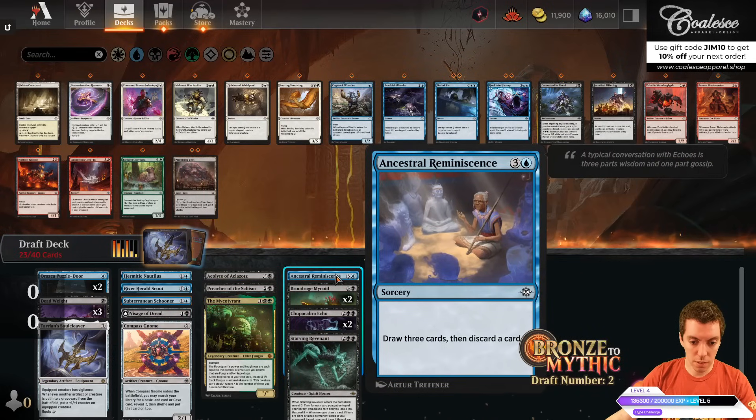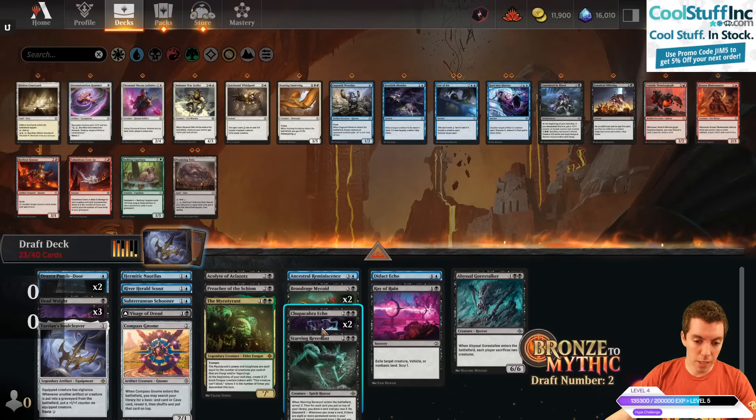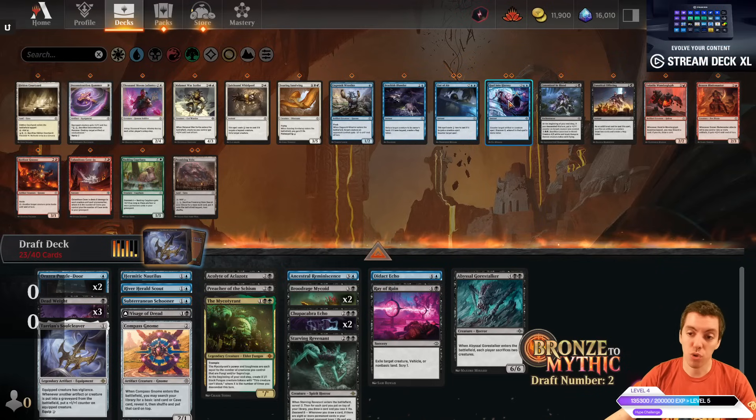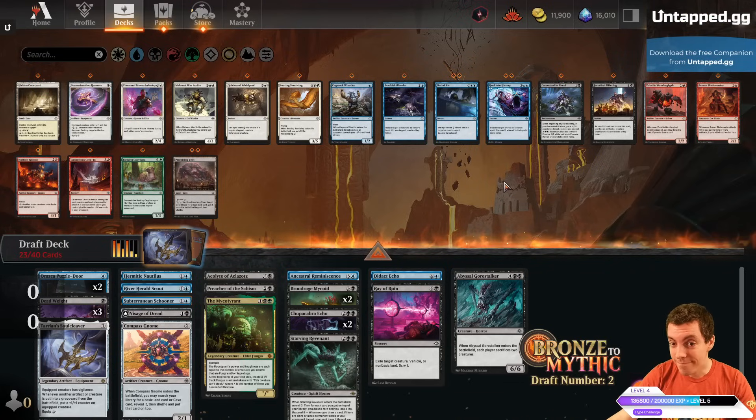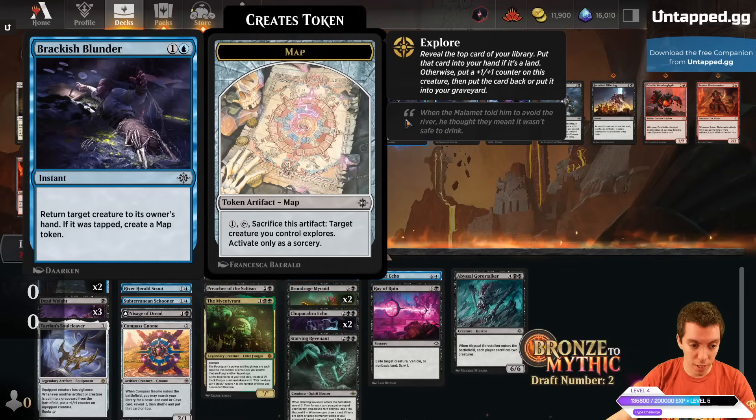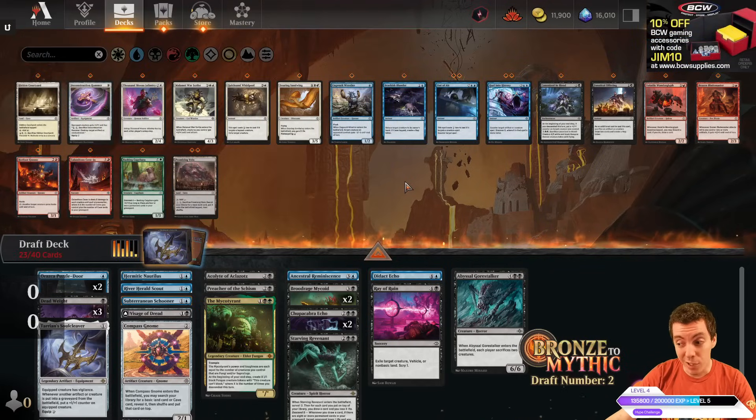Alright, let's get into it. I like this deck more than our last one, that's for sure. Keep: we got Puzzle Door, Deadweight, and a good rare. Showed them the door. Sleight of Hand, Forest, Glow Cap, Lantern, green equipment that lets you look at the top of your library whenever you want. We got our Puzzle Door here — one drop, just play lands. End step Puzzle Door, get a little more information. We have a Chupacabra, Echo, or Ray of Ruins — pretty easy Chupacabra.